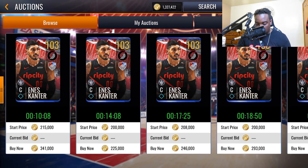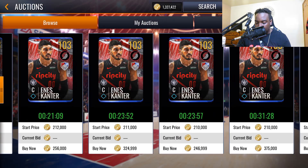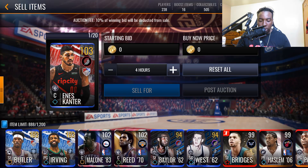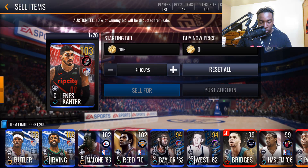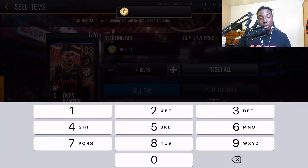Canter really isn't going for that much, so I'll post him at the absolute minimum. Back in Season 1 you could post cards for 101 coins, but here in NBA Live Mobile Season 3, EA added a minimum cap and a maximum cap. So the minimum bid for all 103 overalls is 196k — this applies to all 103s, not just Canter. Some 103s like Kyrie with the clutch ability will go for more than others like Enis Canter.